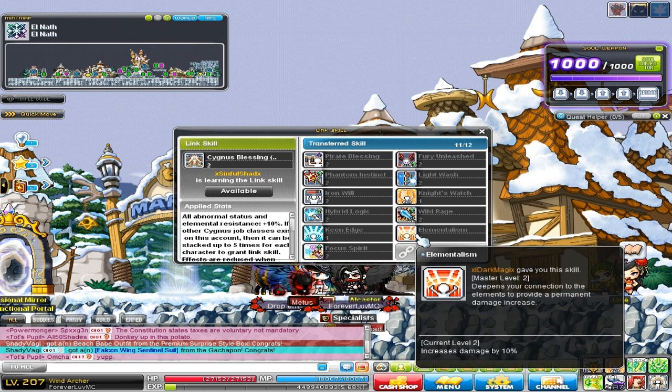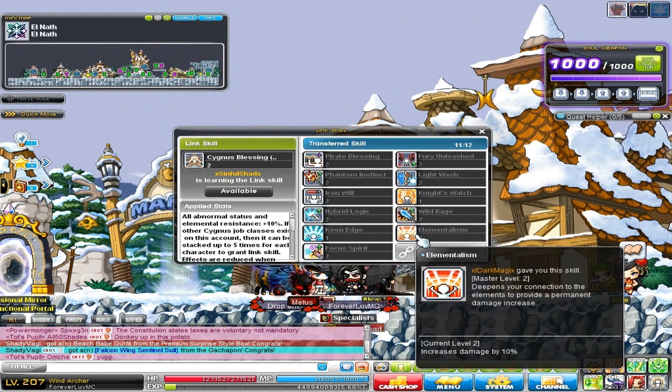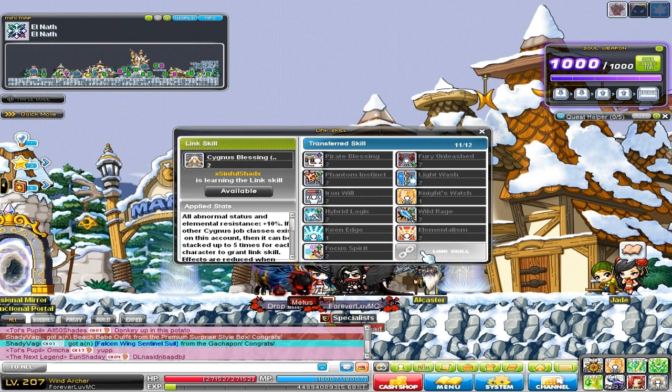Next one is the Kanna class. You've got to make it to level 120 — it gives a nice 10% damage, just like the Demon Avenger one. Really good link skill, make sure your Kanna is level 120. The last one I have on this character for now is Focus Spirit, which is Beast Tamer's link skill — so make sure your Beast Tamer is level 120 as well. And to inform you guys, my last one will be the Shade link skill, which gives a 10% chance at level 2. Level 120 Shade will provide a 10% chance to take a fatal blow that would kill you and still survive it.